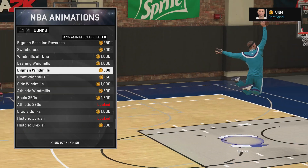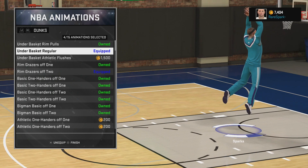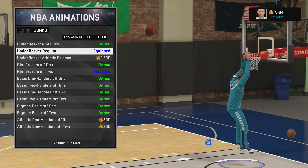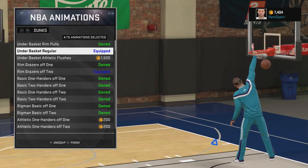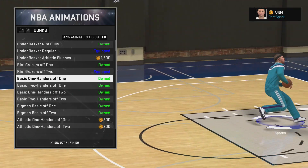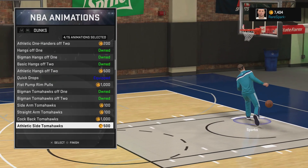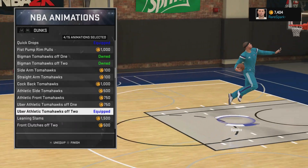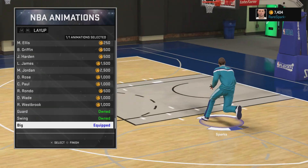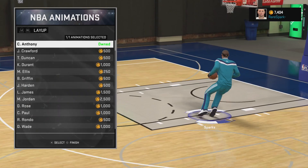Free throw is on default right now — it's on number 27. I'm pretty used to it so I might just keep it, but we'll have to see. For dunk packages, these are specifically equipped so I can't get blocked, or at least reduce the chances of getting blocked. I have an under-basket regular brim grazer off two, quick drops, and one just for breakaways.